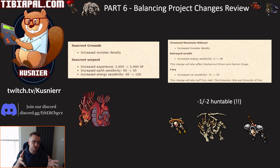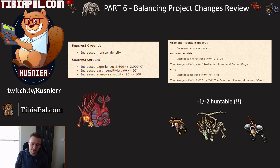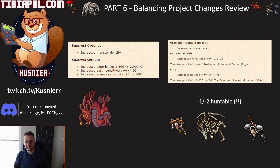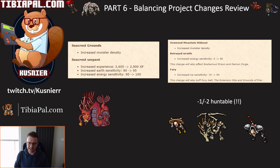Moving on to In Ormond — there are changes to Seacrest Grounds. They've got increased monster density, and the seacrest serpent now has over a 10% experience buff and increased energy sensitivity to 100, plus increased earth sensitivity. I'm starting to think Seacrest Grounds might have a niche for a level 200 EK — it might be pretty good there. I'll be checking that out on my low level EK. The density in some of those rooms is absolutely mental.